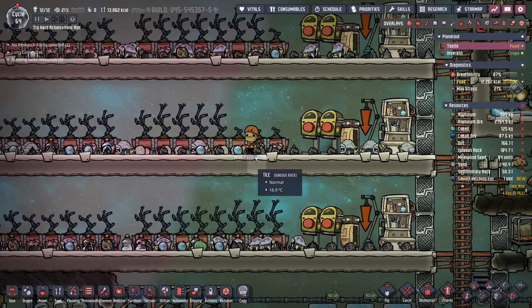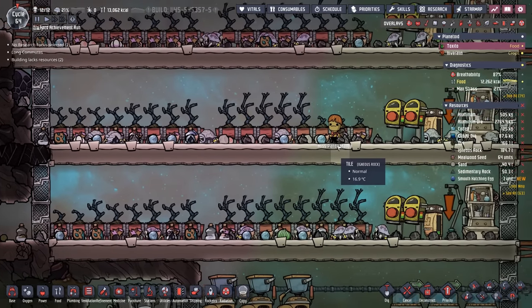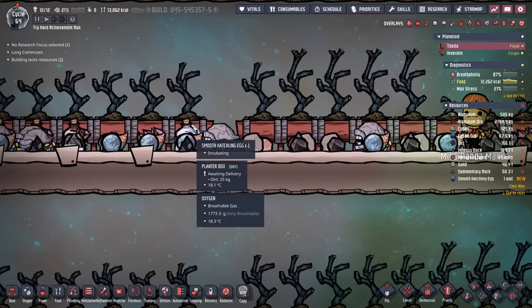Here's another game of Where's Waldo. I couldn't figure out why they were cramped — I was staring at this stable and couldn't find it. But there it is: we have our first smooth hatchling egg.